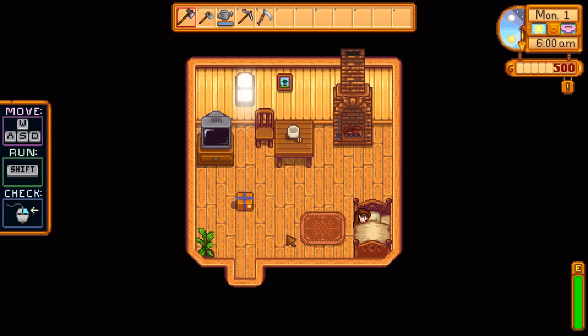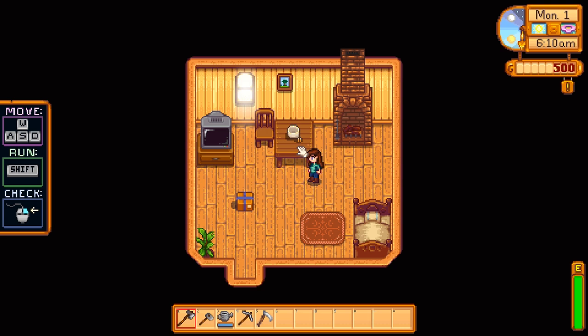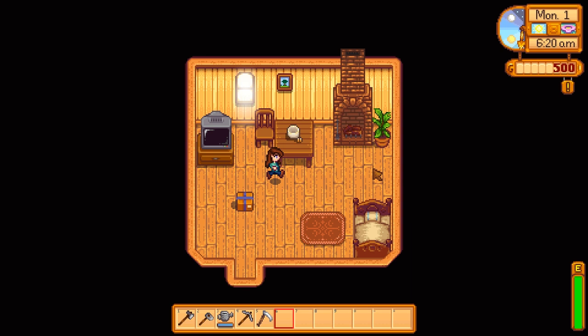Here we are — let's get out of bed. This is our little house. We can actually pick things up and move them already. It kind of reminds me of Animal Crossing Happy Home Designer, the way you can just pick things up and move them to where you want them. We could move this plant by the fireplace if we want to — because that's not a hazard at all. Let's move it back. And we can go down here and open this mysterious package full of parsnip seeds.